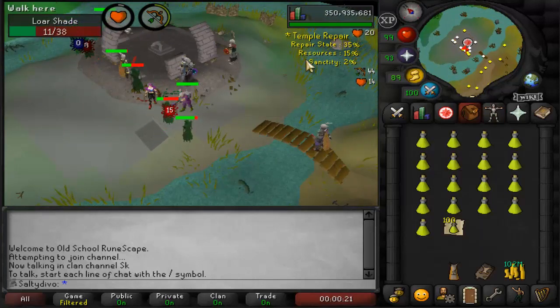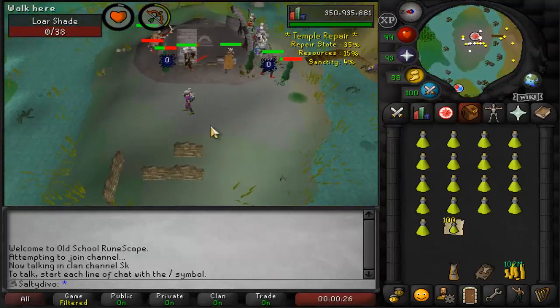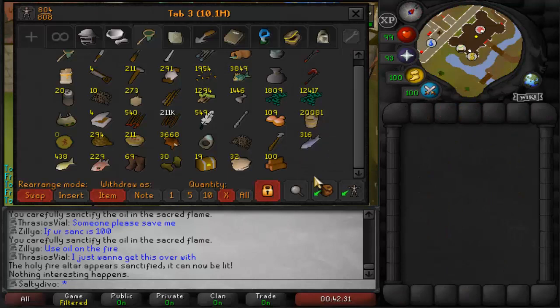Anyway, that doesn't matter right now. What I'll do is obtain 100 of the new remains. I'll add the link to the update in the description if you want to read it fully. And there it is — didn't take long at all — 100 redwood fire logs.